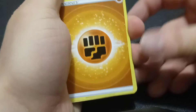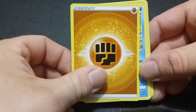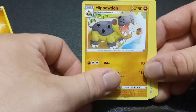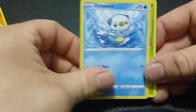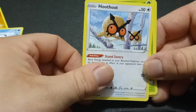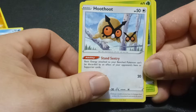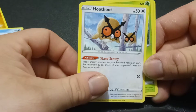It looks like the package was a bit messed up because it didn't give me the energy card on the top. So we got the Fighting Energy, we got a Wishiwashi, we got a Hisuian Sneasel, and what looks like a Dwebble. We got the Energy Lotto, and a cute Oshawott. I got some Hoothoot in the last video — I said I thought Astral Radiance would feature Legends: Arceus Pokémon, but apparently not.